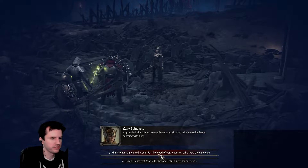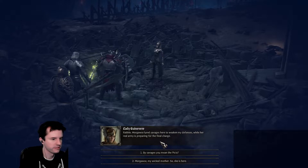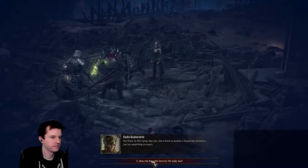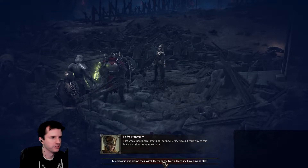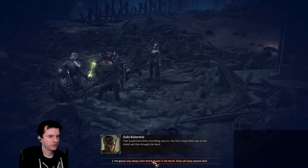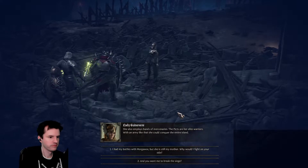Post-combat dialogue: 'This is what you wanted, wasn't it — the blood of your enemies. Who were they anyway?' 'Morgause's lord — Savage is here to weaken my defenses while her real army is preparing for the final charge.' Morgause — Mordred's wicked mother. So she is here? 'Not here in the camp, but yes, she is here in Avalon.' 'Was she brought here by the Lady too?' 'No — her Picts found their way to this island and they brought her back. Morgause was always their witch queen in the north.' 'Does she have anyone else?' 'She also employs bands of mercenaries; the Picts are her elite warriors.'